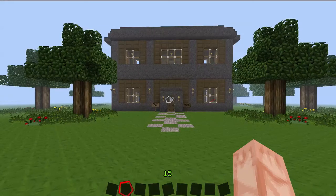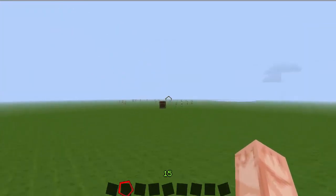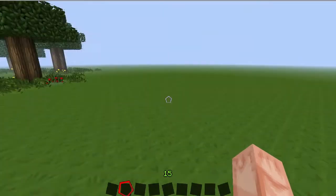Hello everybody, welcome back to the Rye Show. I'm Ryan, and today we are back in my creative world — my flatland world. As you can see, it's very, very flat. Go figure.